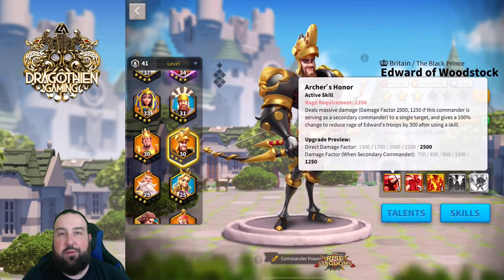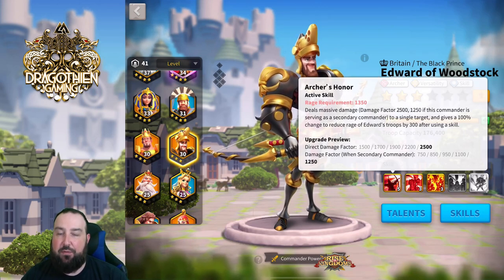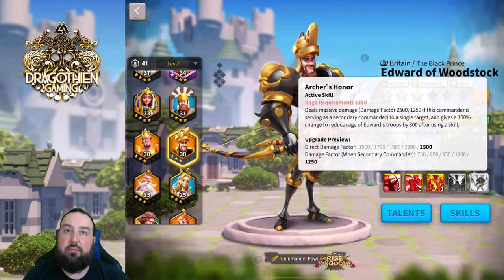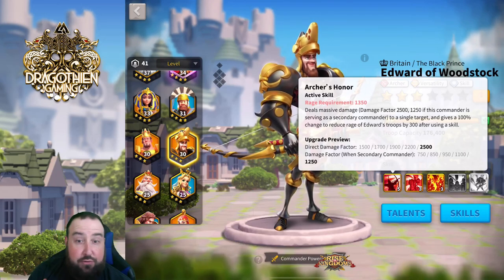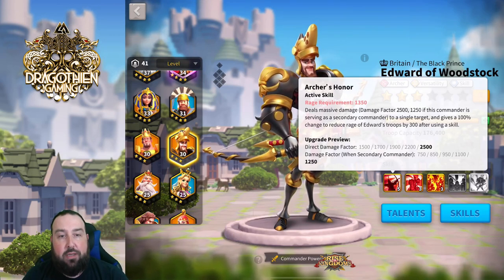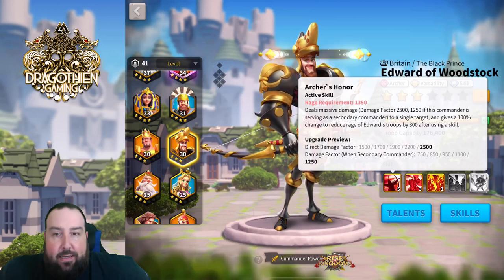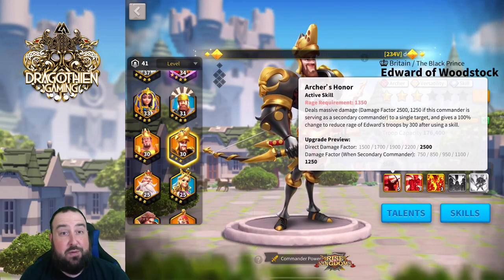Hello everybody and welcome to another Rise of Kingdoms video. This is Drigothian here and today I wanted to go over the first skill of Edward, specifically the reduction of rage of Edward's troops by 300 after using a skill. We've got some community members that have done some testing for us — a huge shout out to Jetfire, Baby Shark, and Thor for doing this testing and sending me the documentation so I can make a video.